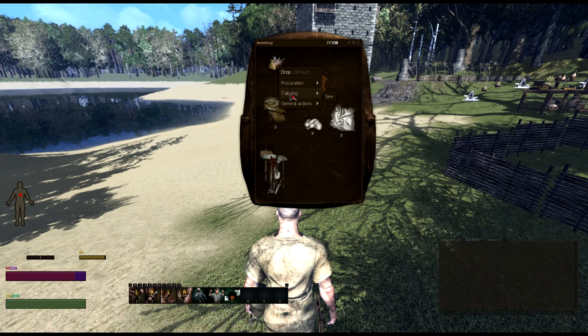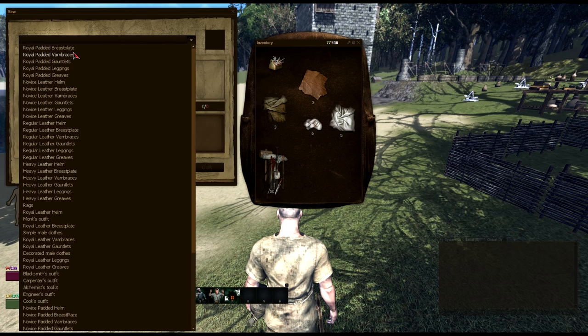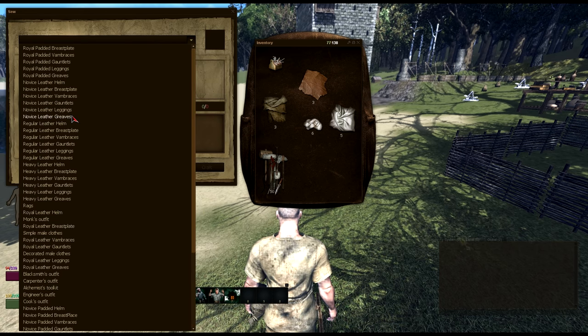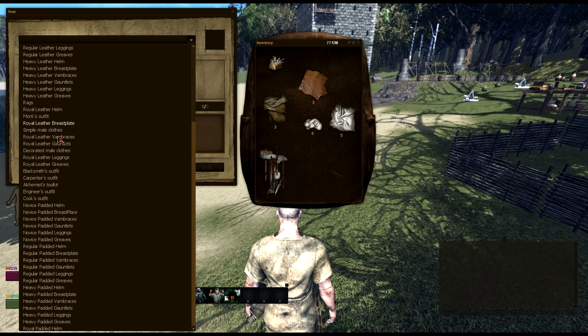Under tailoring, you'll have Sew. Click on that — this will bring up a menu. If you click on the drop down menu, it'll list all the items that you can tailor. Again, depending on the level of your tailoring skill, will depend on what is populated in this list.